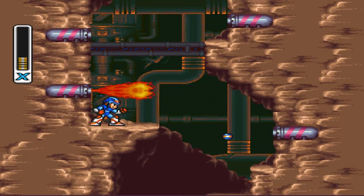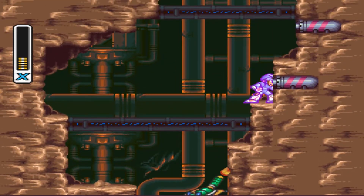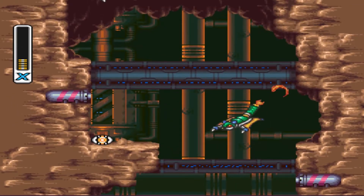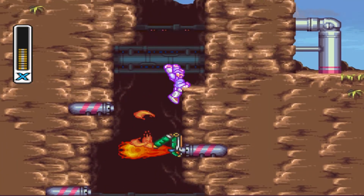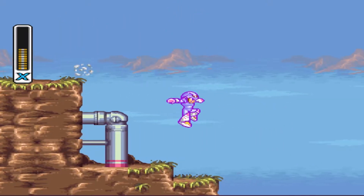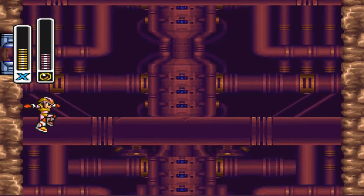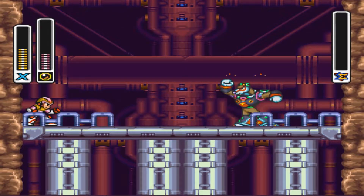Now we've got more of those falling pillars — this is a really irritating area. You've got these gas canisters going off and these things flying by and lighting them. Oh, I need that life. It's almost impossible to avoid taking damage here.